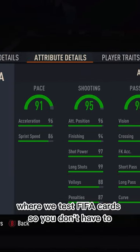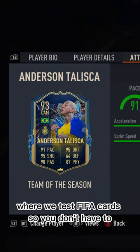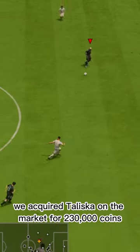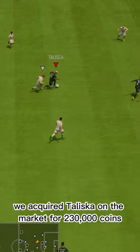Welcome to Baller or Bust, where we test FIFA cards so you don't have to. Today we've got this squad with TOTS Taliska. We acquired Taliska on the market for 230,000 coins.